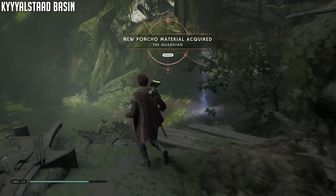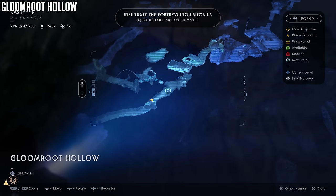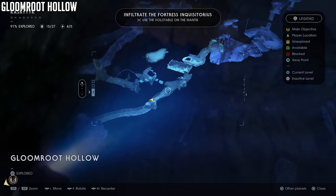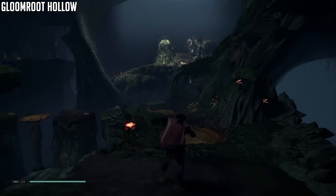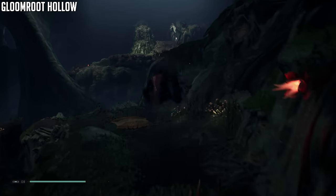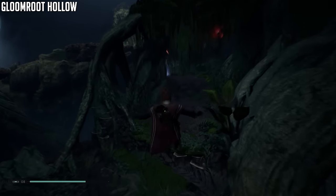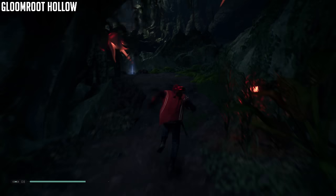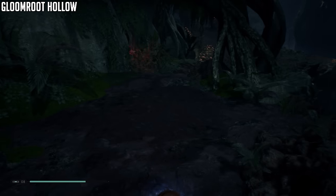The next area is the Gloom Hollow — a relatively small area. It introduces these little Venus trap things. Make sure if you activate one you get off it real quick; you do have to scan one of those. You also have to see some of those flowers but you can't scan those. If you go straight you'll run right into the echo.